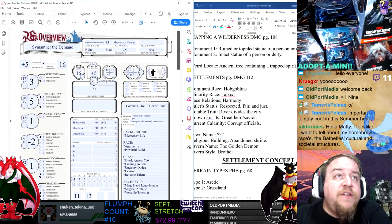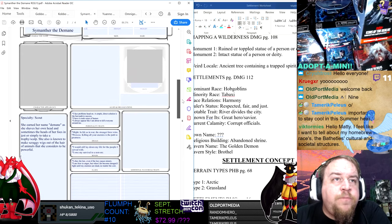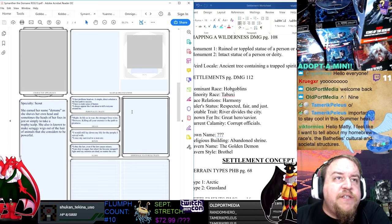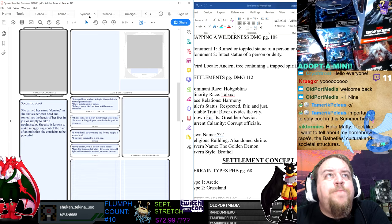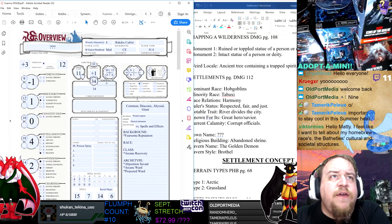Now we have Samantha the Domain, who is our arcane trickster rogue orc. Let's see: I face problems head on. I've got an accrued sense of humor. I always appear like I'm about to kill everyone. I owe my survival to a non-orc. I obey the law, even if the law causes misery. I'm slow to anger, but when I do become enraged, I fight until my enemies are dead, no matter the cost. So nothing really geographical there.